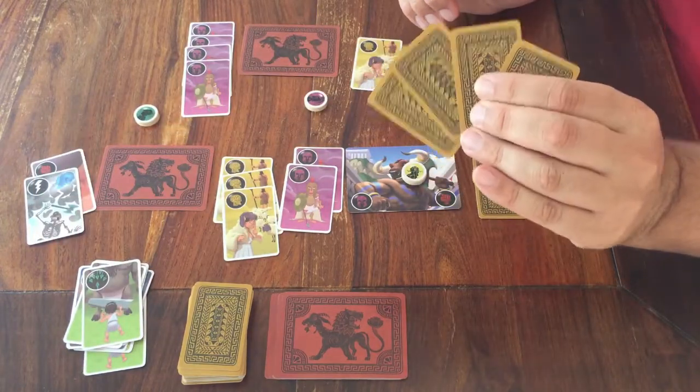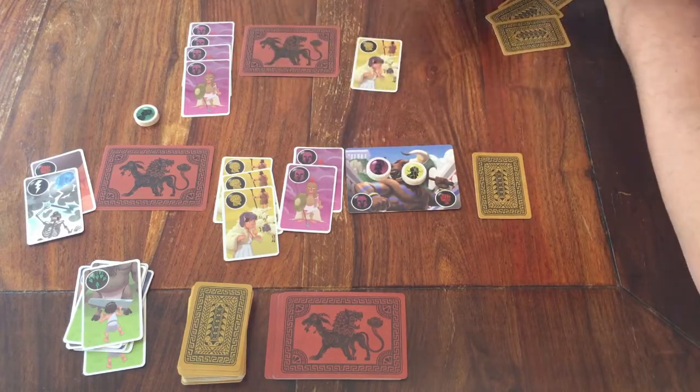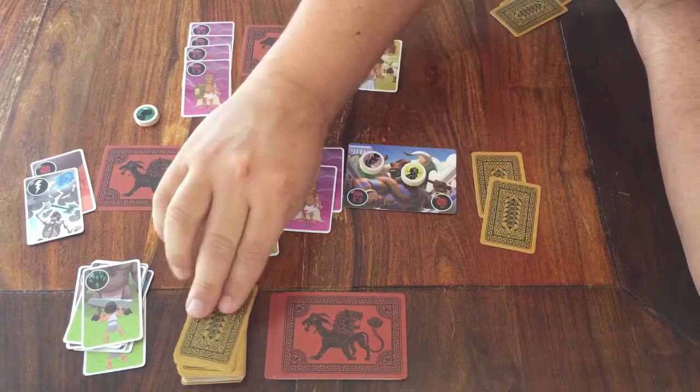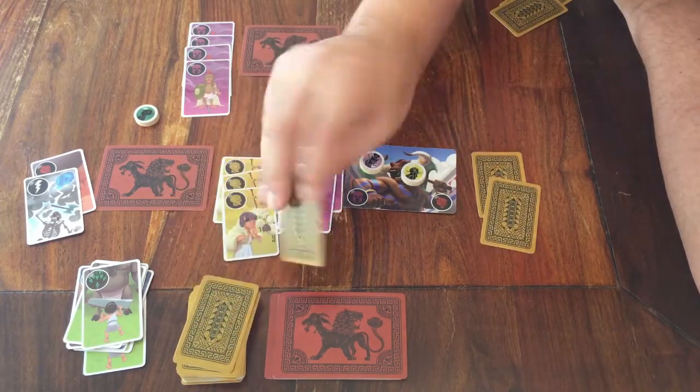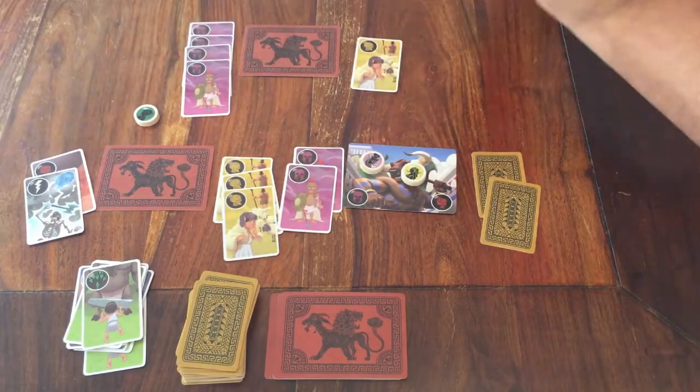Those were all the actions you can choose from when it's your turn: Move, Fight, Take new cards, Peek at the cards from the deck, or Give cards to another player.